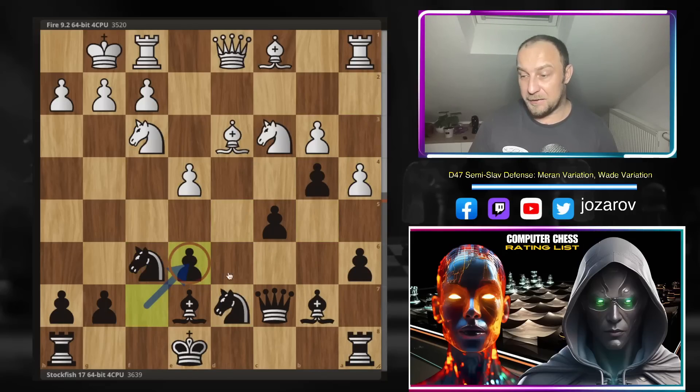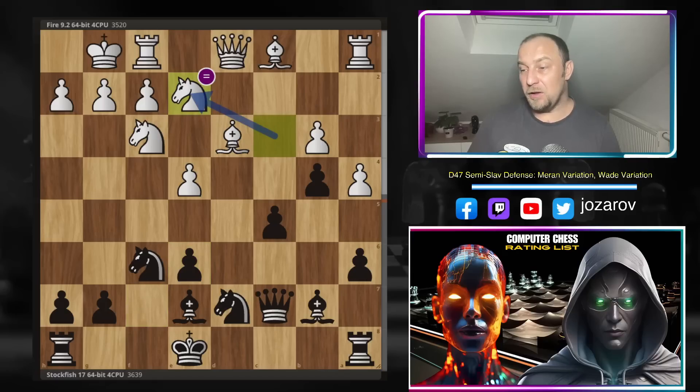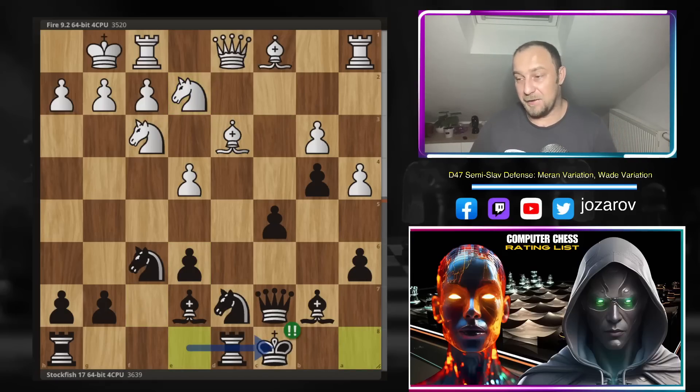After a4, Stockfish fixes the structure with b4. After d takes e6, we have f takes e6 — Stockfish is now left with the strategic disadvantage of an isolated, weak pawn in the center of the board. But now, for knight to e2 by Fire, Stockfish plays a beautiful queenside castling.